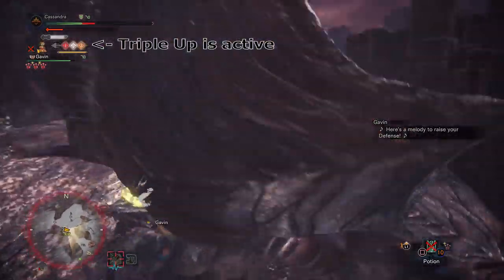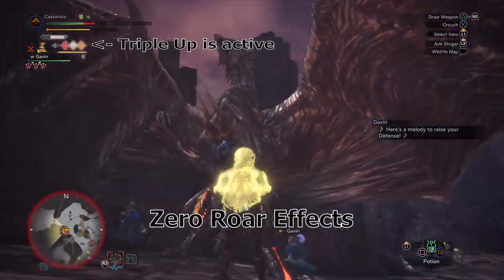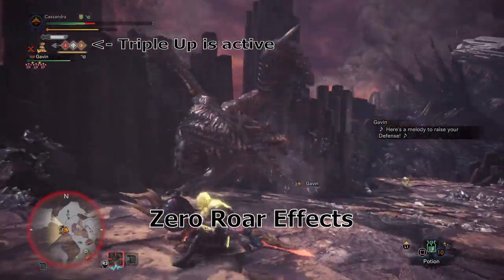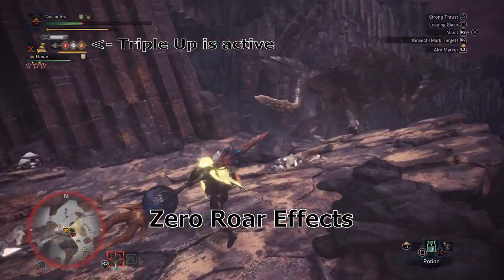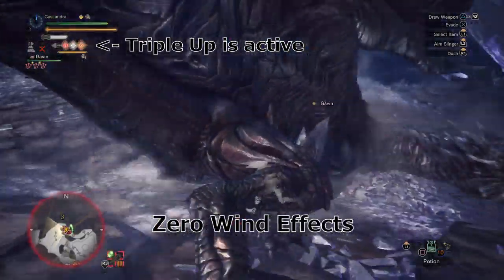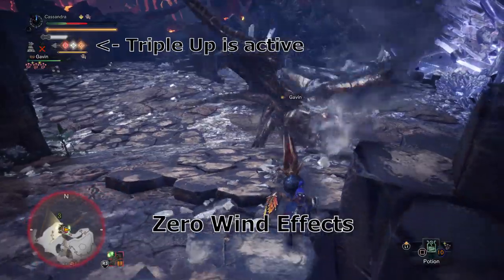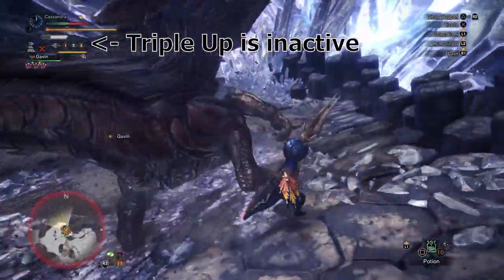That's right — once you obtain your triple up, provided you have at least 2 points in Earplugs, you can completely ignore any and all roars. This also extends to other similar effects, such as Wind Resistance and Tremor Resistance. Currently it seems you need Wind Res 3 to max out the skill with your Kinsect buff and Flinch Free, although this was tested on Kushala, and I believe that wind works slightly differently — you are welcome to correct me if I'm wrong.